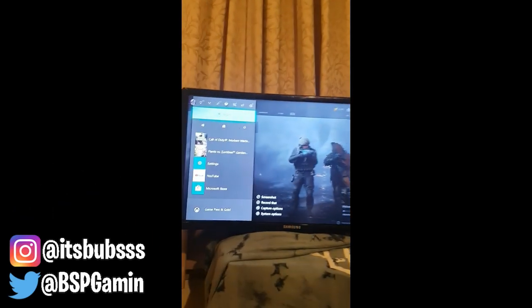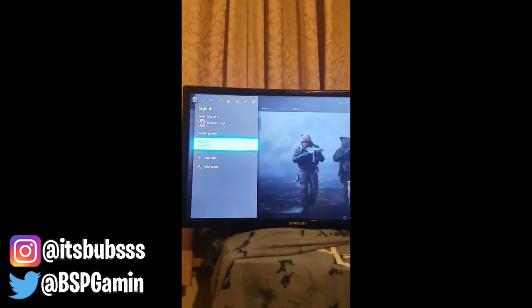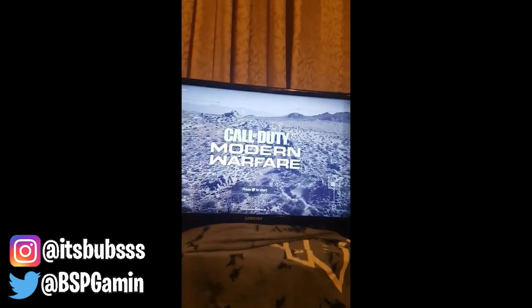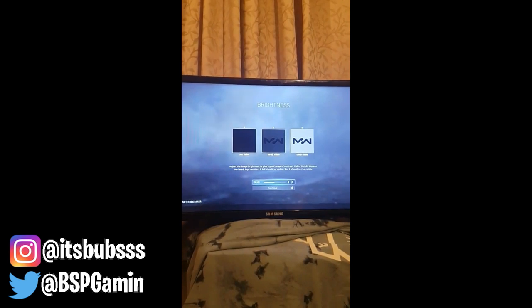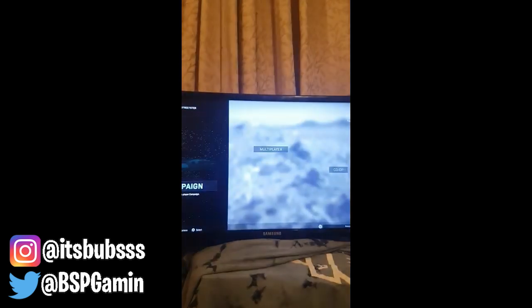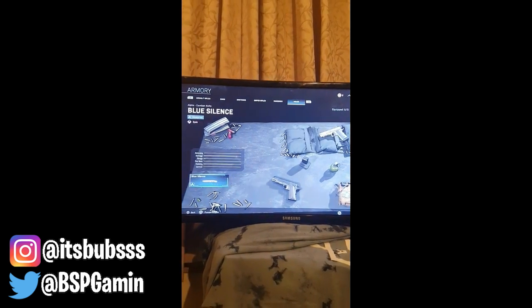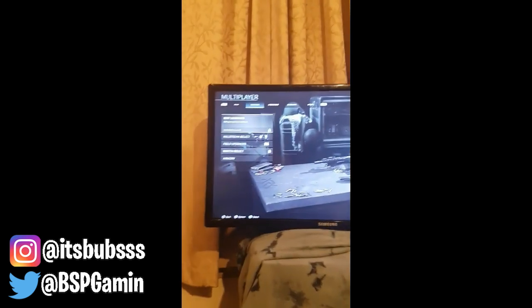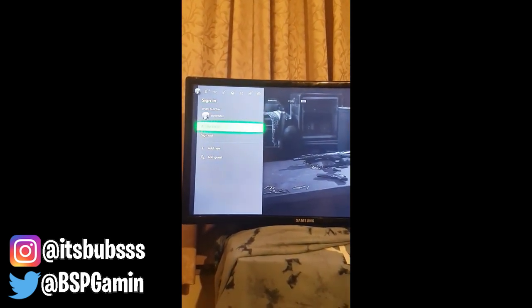Now we need to log out our main. Alright, sign back in with the second account. There's the brand new account — it's never been in the game before. This account will now have blueprints transferred from the other account, but the armory will be locked. Sign in with the first account again — that you duped from. You're done.